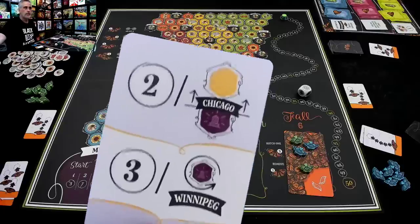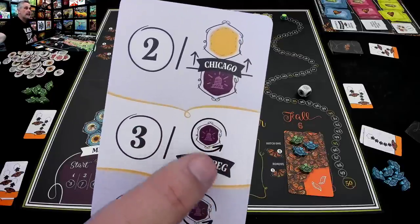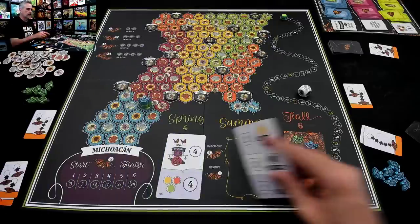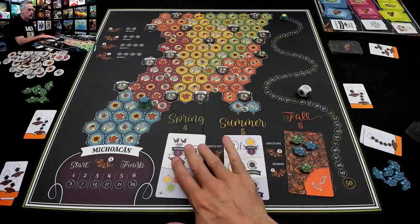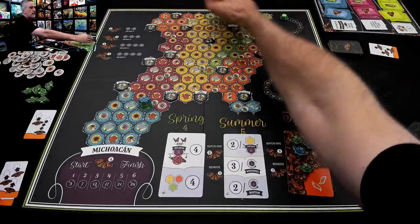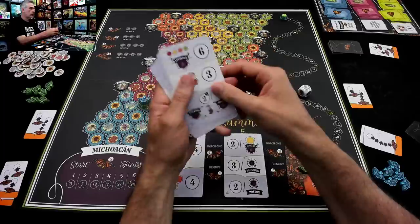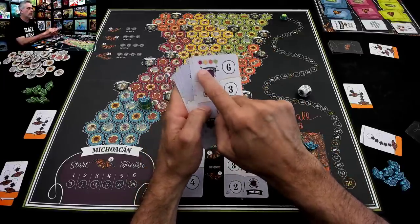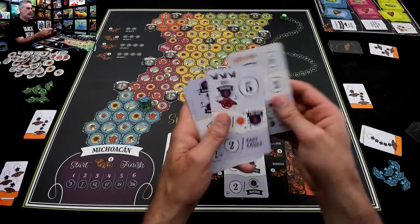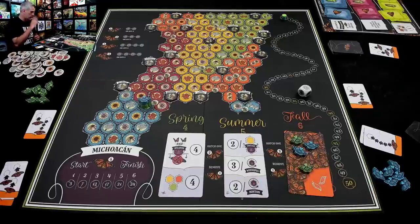The summer scoring objective says that every butterfly north of Chicago in a yellow zone is worth two points at the end of summer. Every butterfly on or adjacent to Winnipeg is worth three points, and every butterfly on or adjacent to Boston is worth two points. So that gives us more long-term planning — we know we want to get north of Atlanta before spring is over, and we want to get up to Boston or Winnipeg or just north of Chicago by the end of summer.